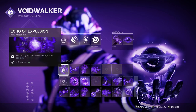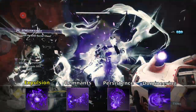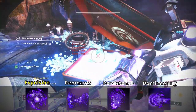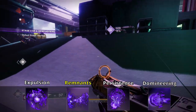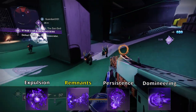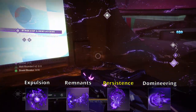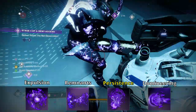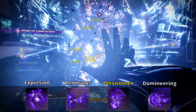In our fragment slots we have Echo of Expulsion, Echo of Remnants, Echo of Persistence, and Echo of Domineering. Echo of Expulsion causes void ability final blows to make targets explode, and gives plus 10 intellect. Echo of Remnants gives our void grenade a longer duration to ensure we get a kill and activate volatile rounds. Echo of Persistence increases our devour effects and duration so we basically always have our grenade and always heal off kills, plus increased grenade regeneration on every kill while devour is active.